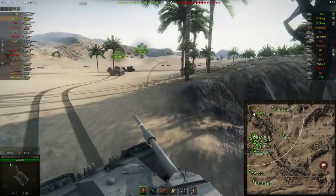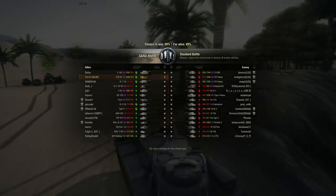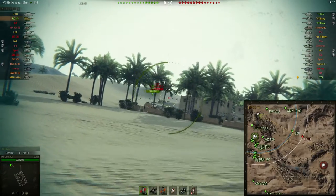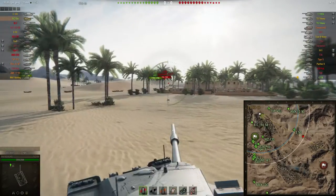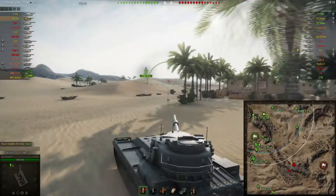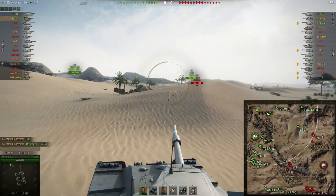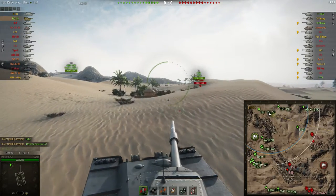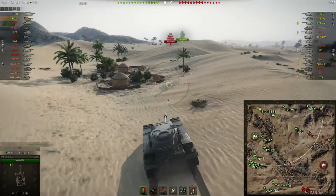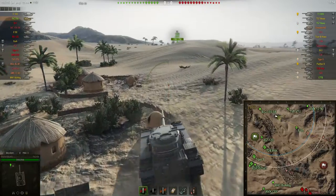So we have a game here on Sand River. It's a 49% so the teams are pretty balanced. I go to the northern flank because I think you can get a much more progressive fight there. At the southern flank it mostly starts with a campy, slow fight and I don't really like those engagements. There's only one artillery so I'm not too worried about him.